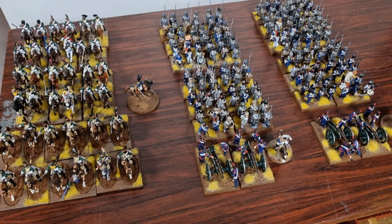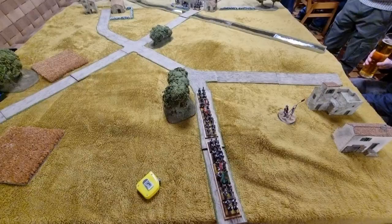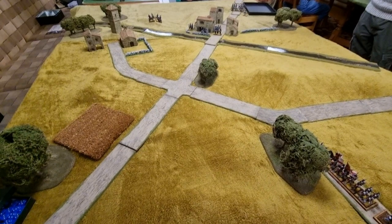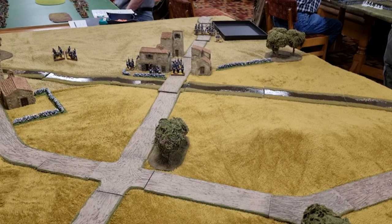I'm going to do a quick flyby over the table before we deploy, and then a flyover after deployment. So here we are with the deployments — the British in column of march on the road, winding their way through to the fort. We've got two new commanders with us today: Colonel Niall and Colonel Don. They're brand new to Black Powder and we're blooding them with this conflict.